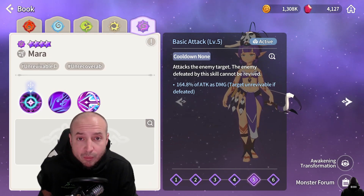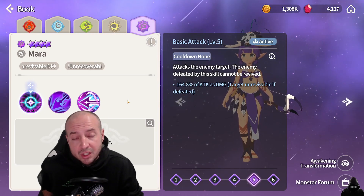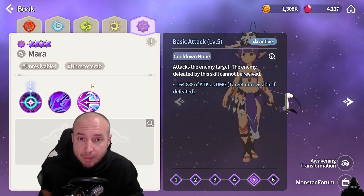Huge heal blocks on an enemy in arena — even her basic attack: if it kills someone, they are not getting revived. She is a huge PvP monster. I would build her strictly Rage Blade or Fatal Blade, attack percent in slot two, crit damage in slot four, and attack percent in slot six.